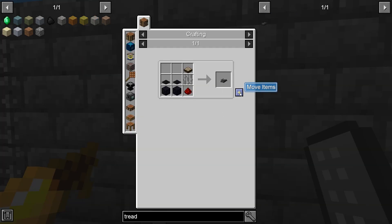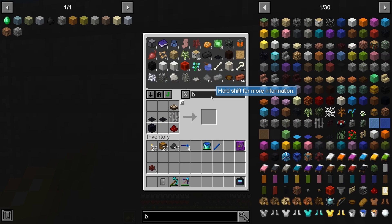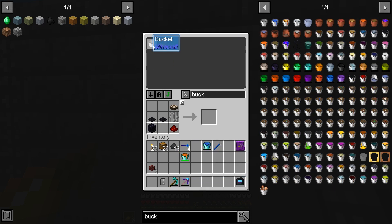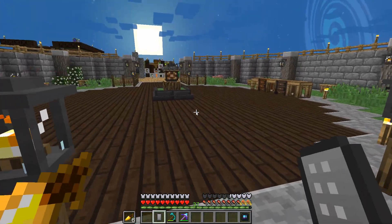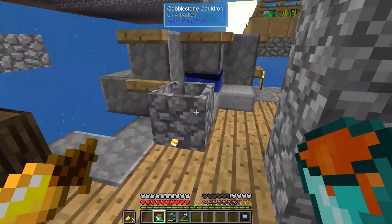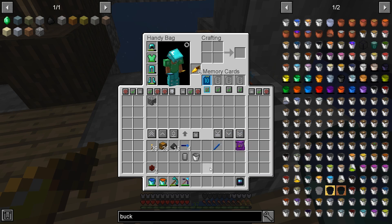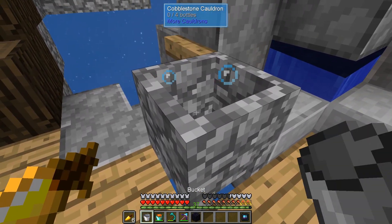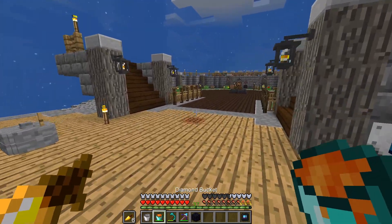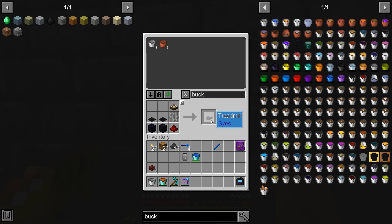One obsidian — it's always one obsidian! We need a lava bucket here and a normal bucket because it doesn't seem to work with the diamond bucket. Let's run over here quickly and make some obsidian — I need a machine that makes obsidian, I'm sure there's an easy way to set it up. Hey, like I said, it doesn't work with that bucket. There's our one piece of obsidian that we need. I need to run back over because stuff's probably in the crafting screen again.